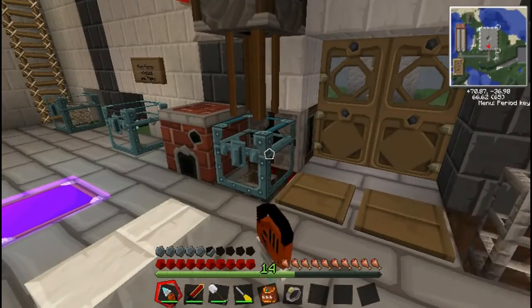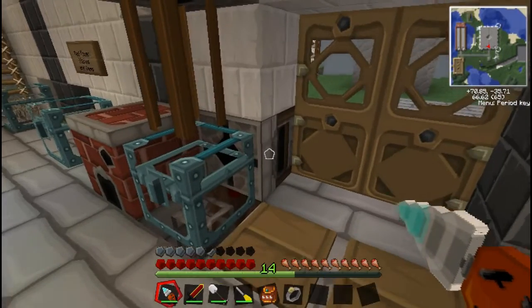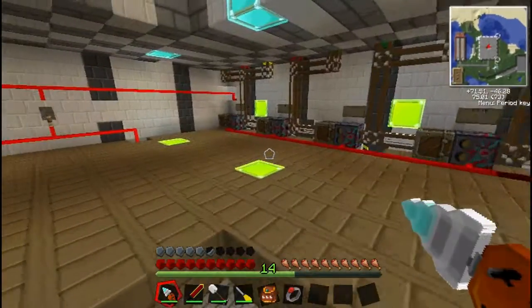Now, this here is what I call the Dumper Chest. Any item you put in here gets automatically sucked through this transposer, up the pipes that are hidden in the walls, upstairs to my sorting system.